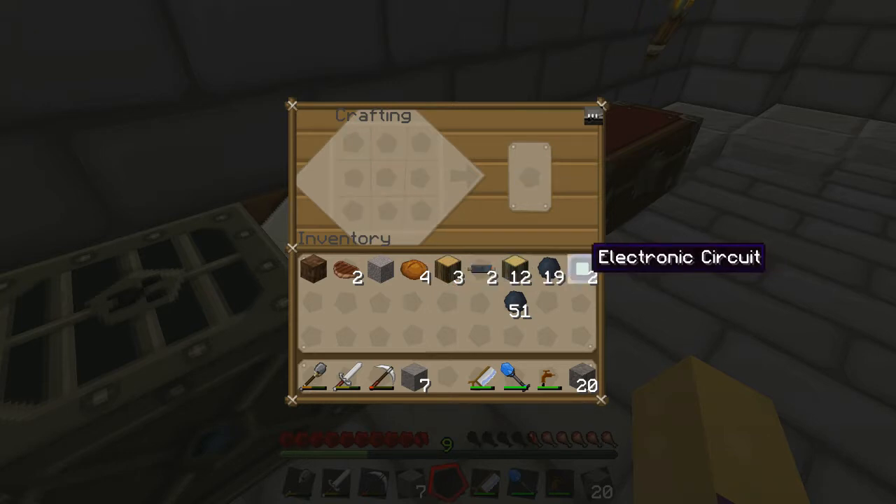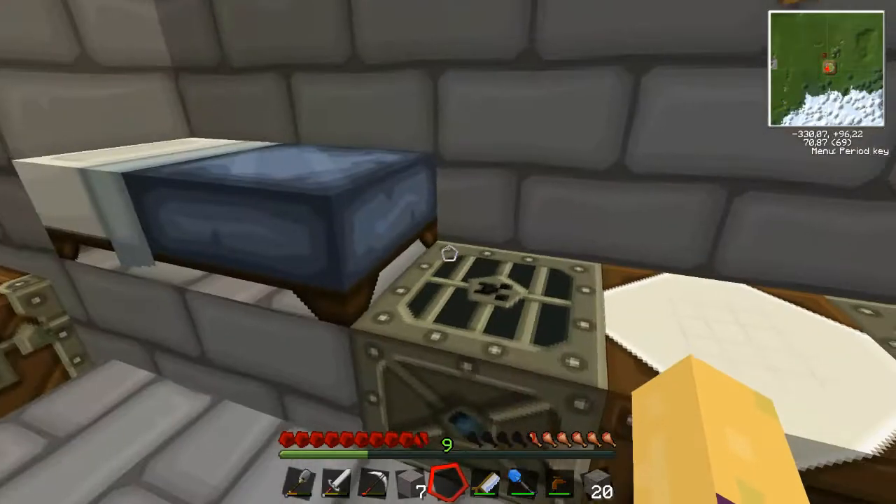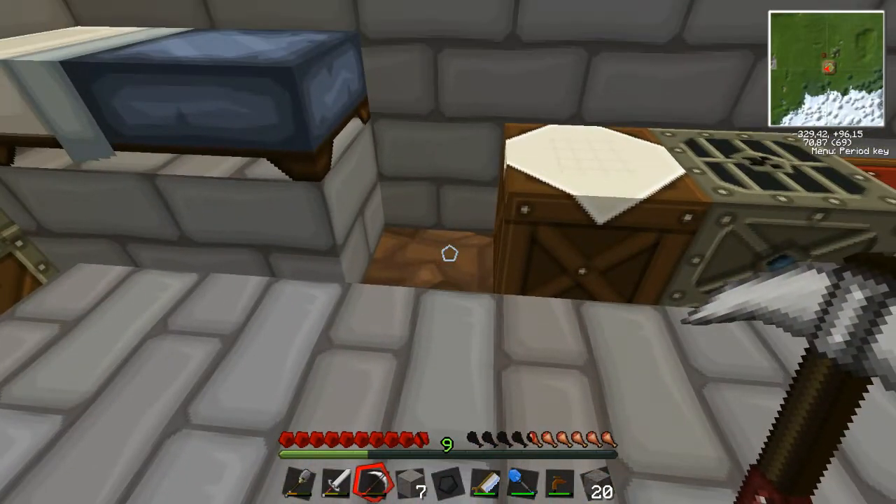We get 2 of these. Now how do you make one of those electric furnaces? Electric furnace... okay. So we could actually just mine this up. We're gonna have to put something there — I'm gonna put a normal block there.